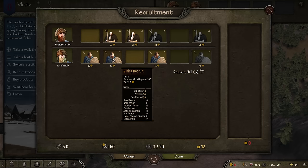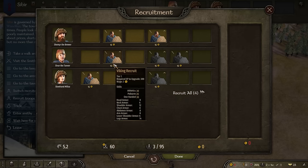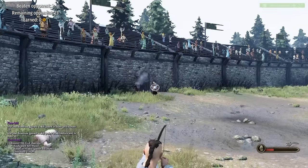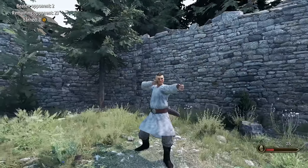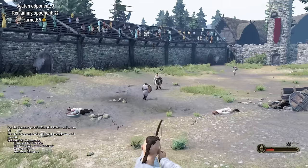I also wanted to mention there is a whole custom Viking troop tree I made just for this campaign. We need 15 gold per soldier, so I guess we have to do some arena fights. Just need a few kills until we can start getting some soldiers. Look at Ivar with a bow — he looks really cool. This is what we really need to be doing, just picking them off.